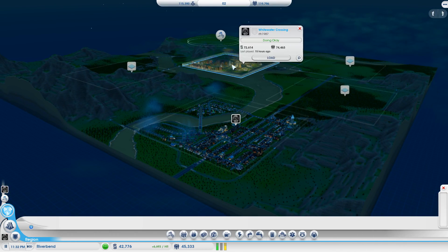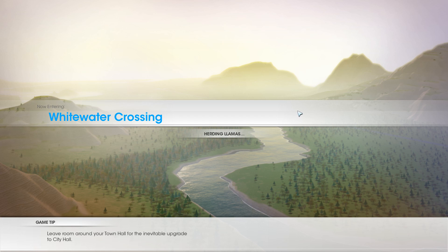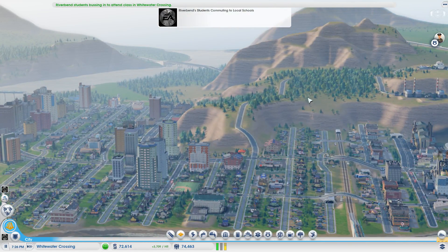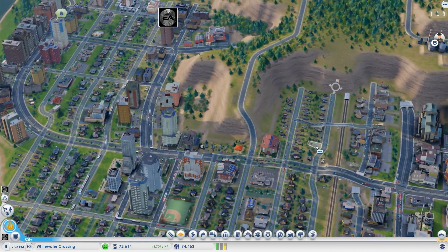I first want to go over to this city - this is the one I started first last night. I did both of these cities last night, started them from scratch. This city looks pretty cool. I picked it because I like the landscape with the hill in the back; I thought it would be fun to play with and try to make my city work with it.